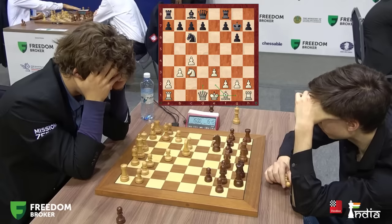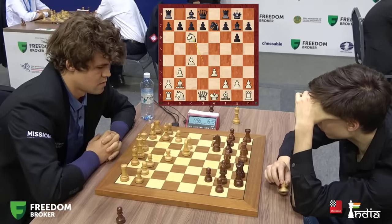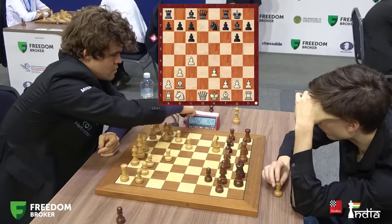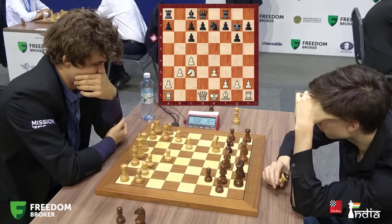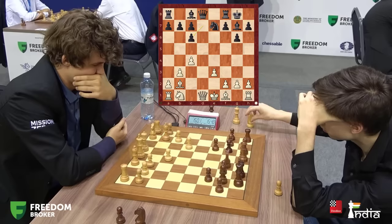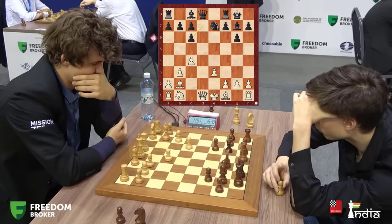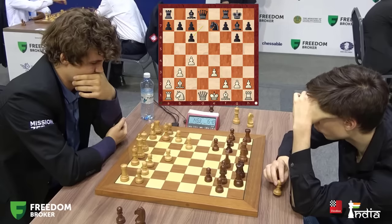Once you take on c6, he must take with the d pawn. Magnus takes it, because even if you take with the b pawn, then there is takes takes knight c3, which is better for white. Dubov takes with the d pawn and does it with such ease. Dubov makes tough decisions quite easily, and this is quite simple for these top GMs.